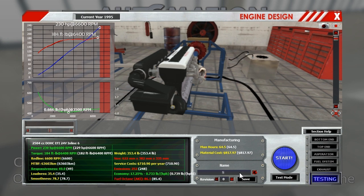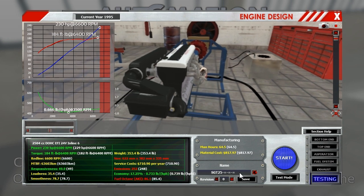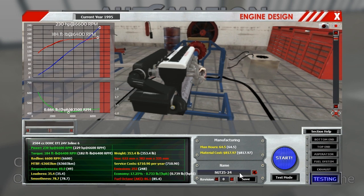Now I have to name it. I'm going to go with Sport GT 25-24—that's sports grand touring, 2.5 liters, 24 valves. Let's save that.